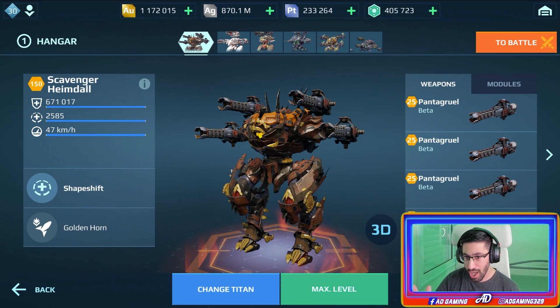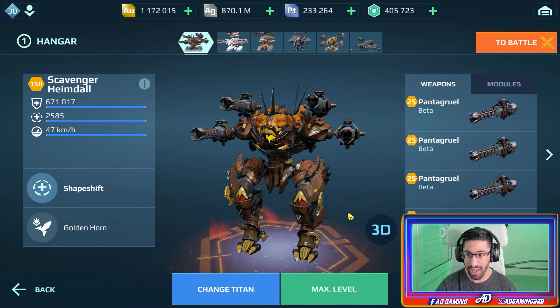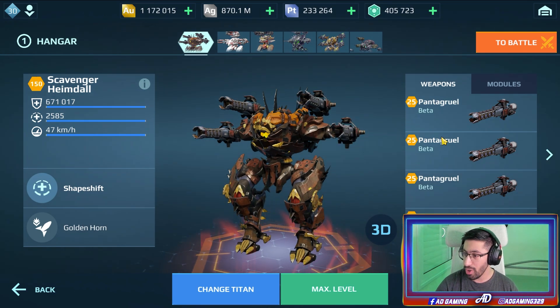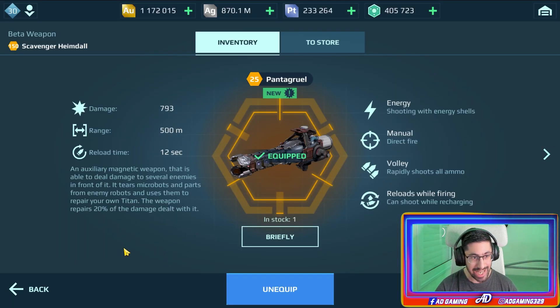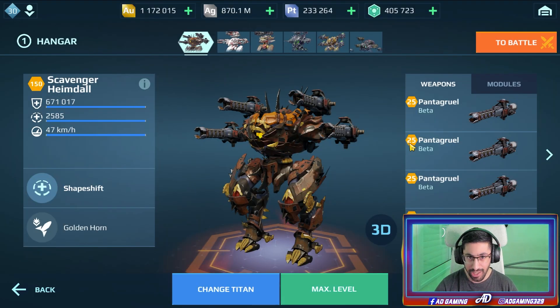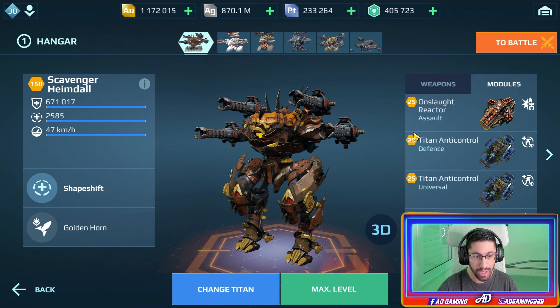Hello everyone, welcome back to AD Gaming's channel. In today's video I am going to show you a gameplay with the Scavenger Heimdall at max level category. I have it here with four times the new Pantagruel weapon — you can see the stats at max level category, level 25, maxed out. The event has started in case you don't know.